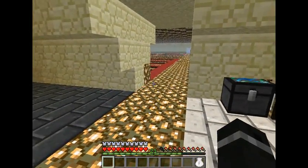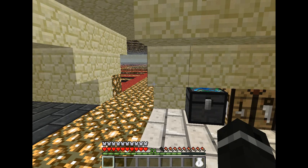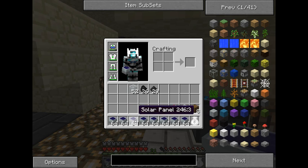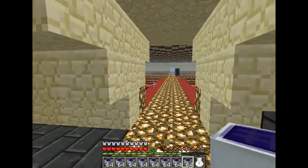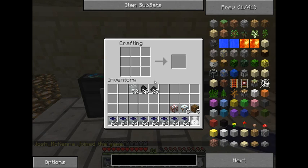It goes on from low voltage to medium voltage solars, and from medium voltage to high voltage solars. I'm back, and as you see I have a lot of solar panels here. I can place all these down and each one gives me one EU per tick. But you can imagine how big my solar panel pyramid would have to be to equal the advanced compact solar mod. So I'm going to teach you how to make a low voltage solar panel.